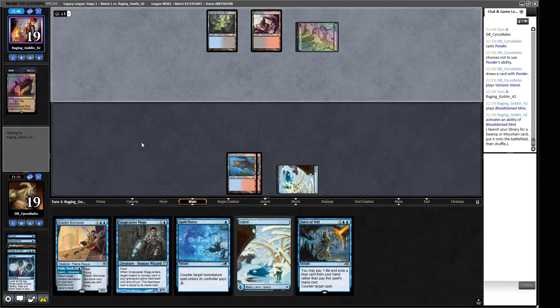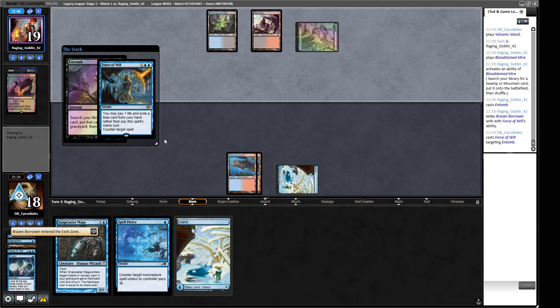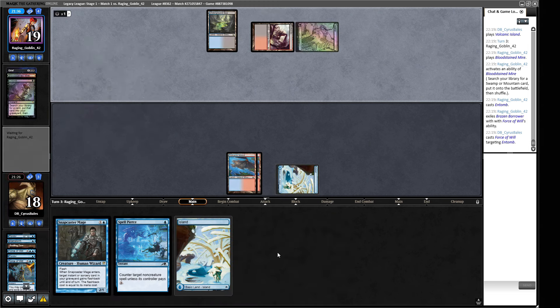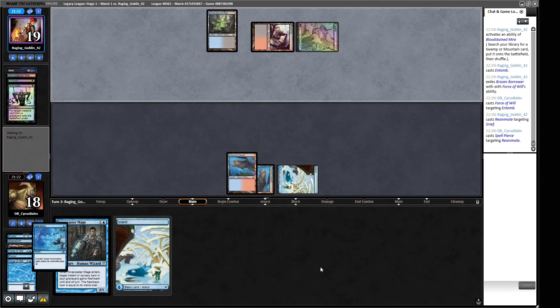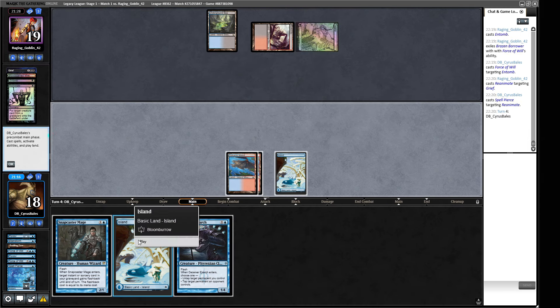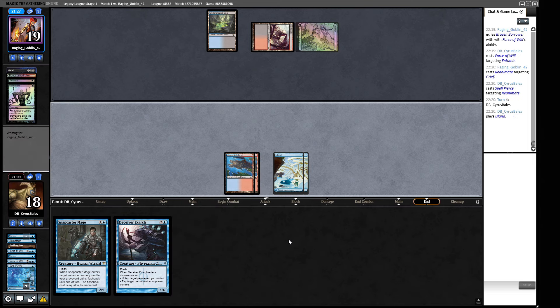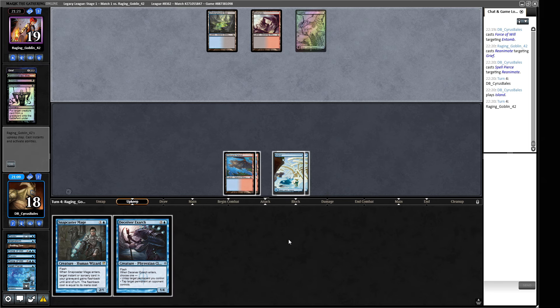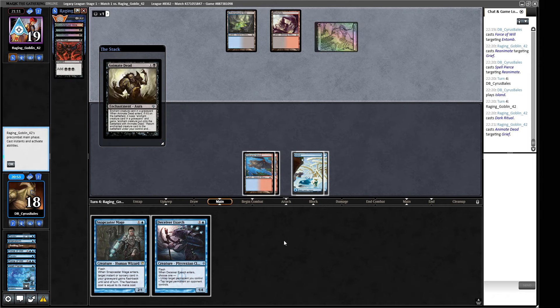It's very much a matchup where we have to try and not lose it, then worry about winning it later. If they play Animate Dead we can bounce it. I pitch the Borrower for Force of Will — we still have Spell Pierce. They cast Dark Ritual. We Spell Pierce it. They try to animate the Grief. We've got a Snapcaster Mage and I'd like to get the Brainstorm to hide cards from our hand — they're only reanimating a Grief, that's not too bad.